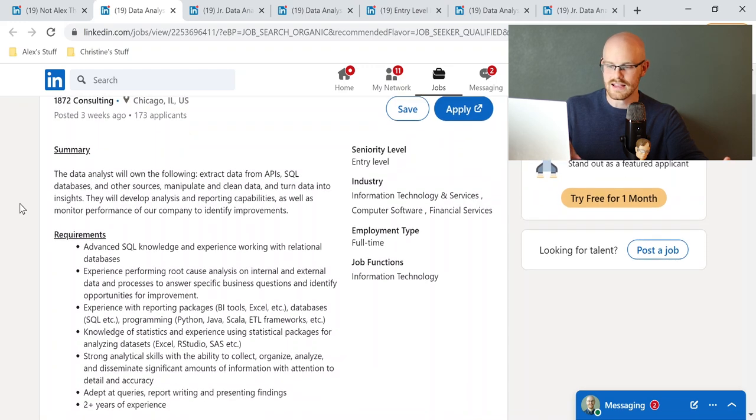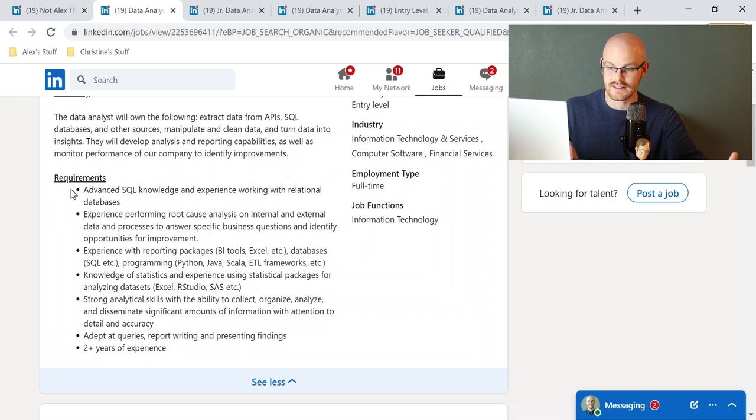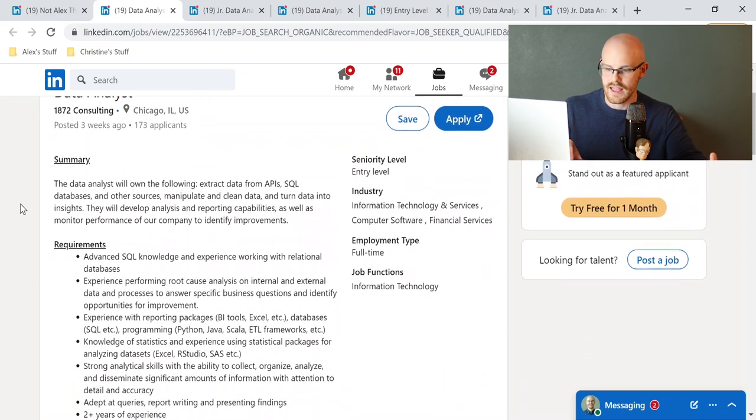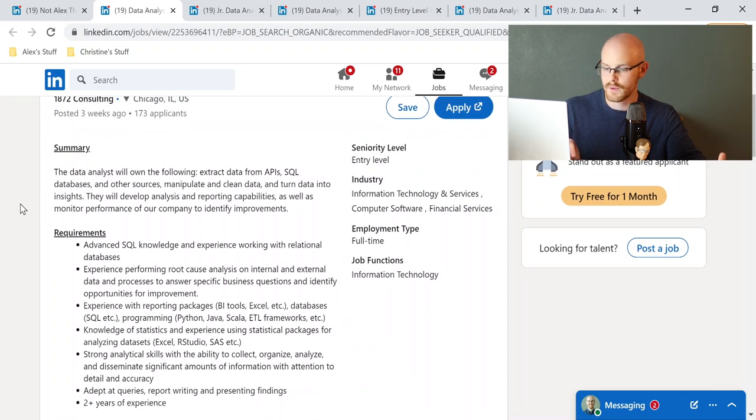They're not just giving you random things to work on. Some of the things you'll need to know include advanced SQL, business intelligence tools like Power BI and Tableau, Python, some ETL frameworks, possibly SAS, Excel, and RStudio if you're using R. Then two years of experience. This is just a regular data analyst job — not entry level. But I wanted to show you what a good data analyst job looks like. To me, this is one where if I was looking for a job, I'd think: this looks very clean, very simple, and is exactly what a data analyst job should look like.